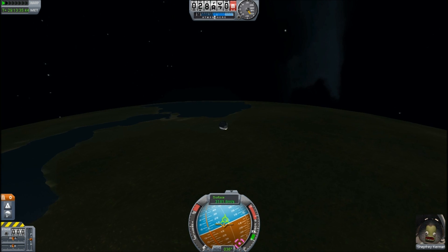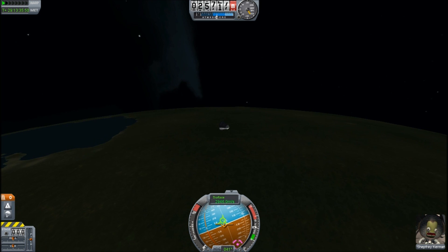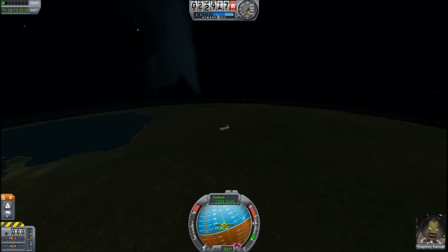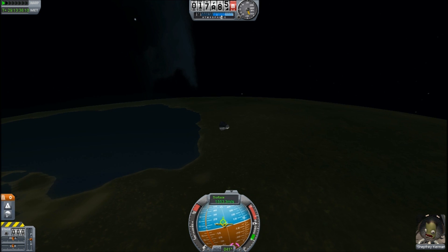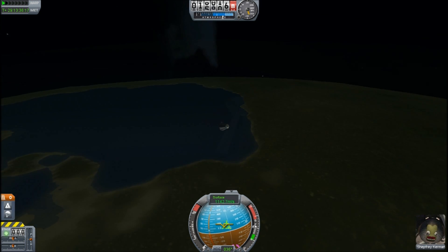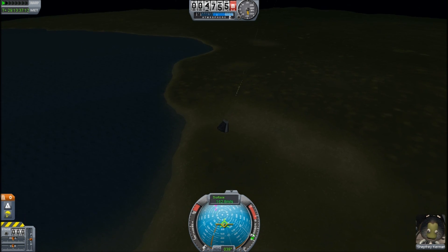If I was really OCD and impatient, I could have just left the two stages together and de-orbited the whole thing rather than leaving some debris in orbit. But if you're really dedicated, it is now clear that with the infinite fuel provided by the EVA system, you can essentially get infinite delta-V from the game and travel anywhere in the entire Kerbal universe — although landing is, of course, a one-way trip.